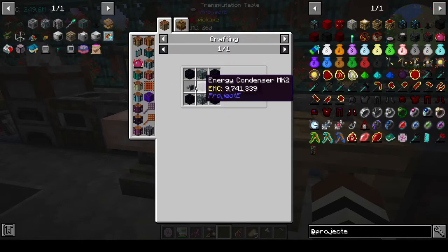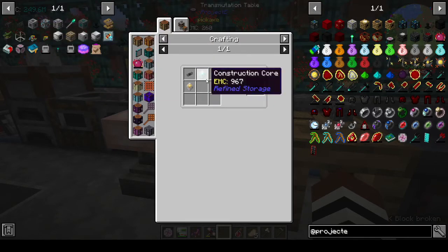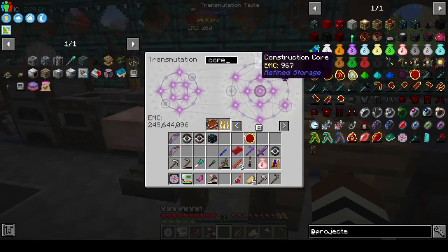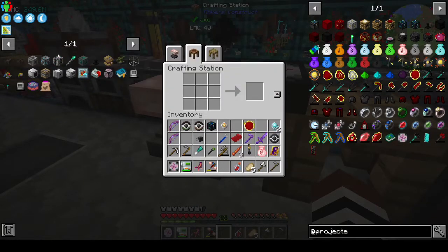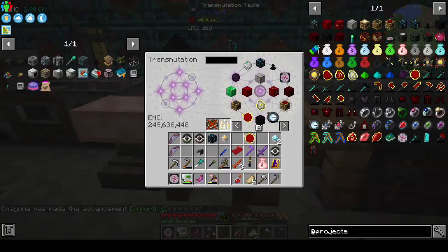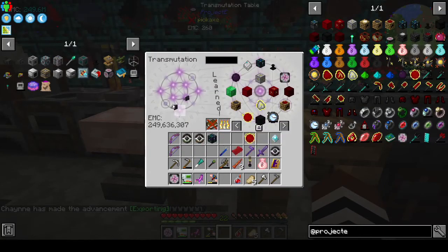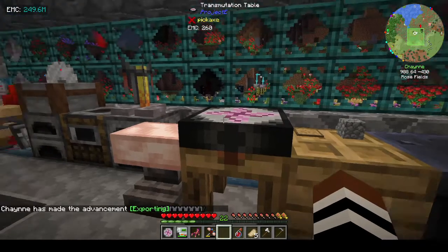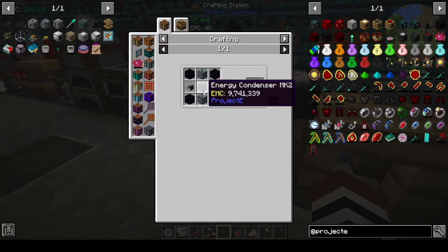Now we need to make an importer and an exporter. The importer needs a construction core and an improved processor. The exporter needs a destruction core and an improved processor - one of each. Let's take two cables just in case. There's the importer and the exporter - let's learn the two of you.